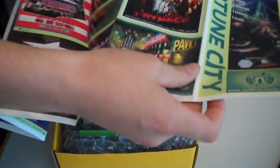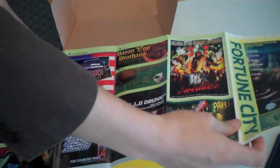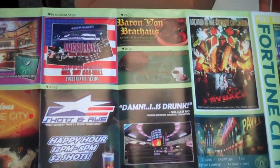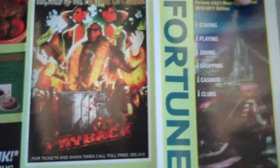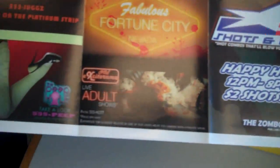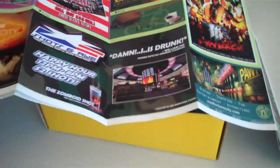You'll find the Fortune City map, which is exclusive to the High Stakes Edition. And here you'll see all these advertisements — they're all real places in the game, and it's kind of cool to see these and see them printed out as ads. And like a real map, it unfolds, and there you go.